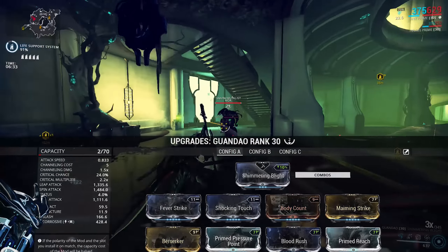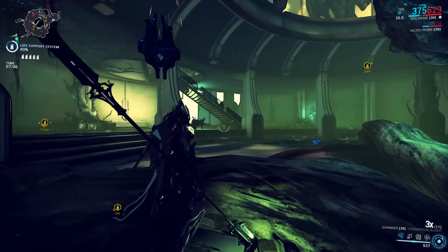The build itself: I went for a pretty standard Maiming Strike pole arm build — two forma, changing the innate D to a V and adding one more V. I've got Primed Pressure Point, Primed Reach for range, Maiming Strike for crit chance on slide attacks, Blood Rush, Body Count for crit chance, Berserker for attack speed on crit, and two 90% elemental mods, since we don't really have any status chance to play with.